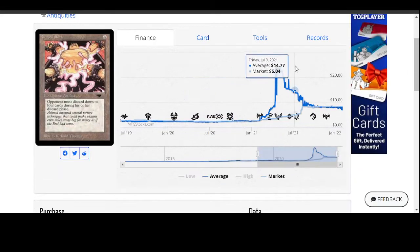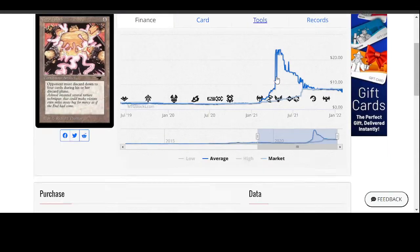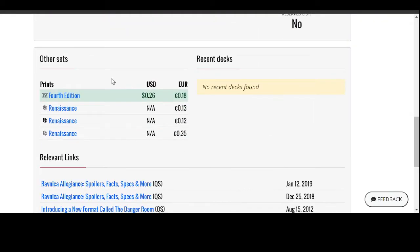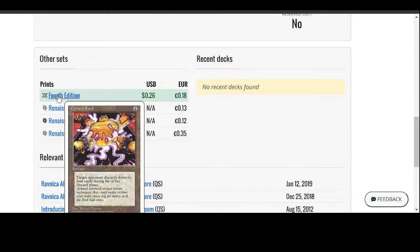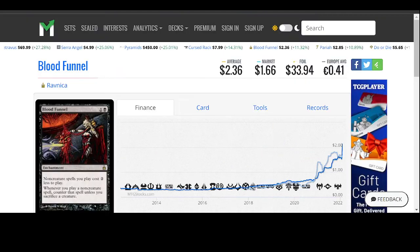Cursed Rack from Antiquities — kind of an okay card because in Commander this kind of effect would be useful. Right now it's $2.95. Not on the reserve list. There's a version from 4th Edition for 26 cents. It's a cool card, but once again you're paying for the Antiquities version.